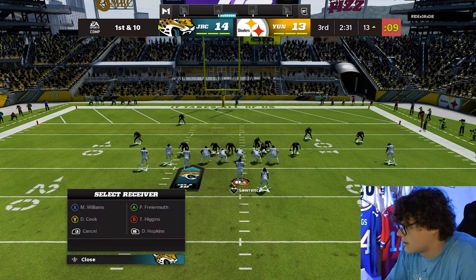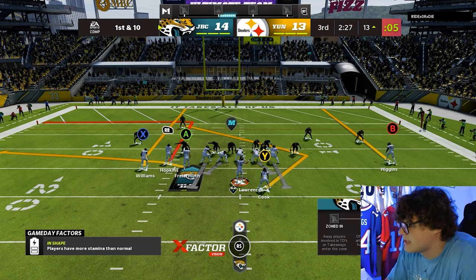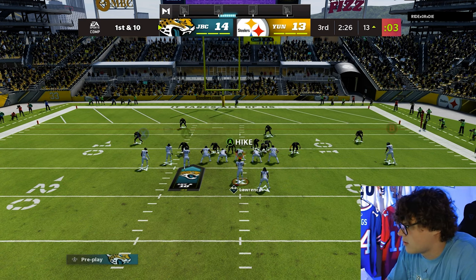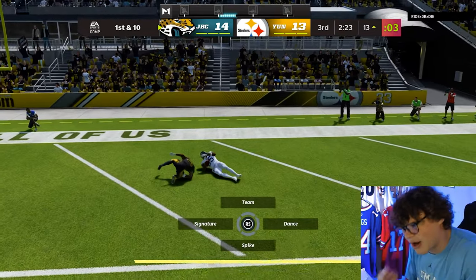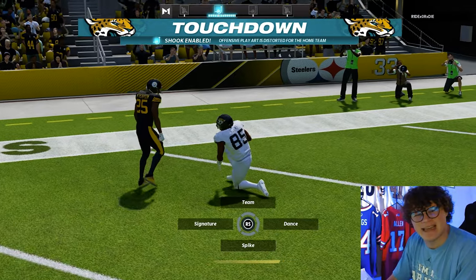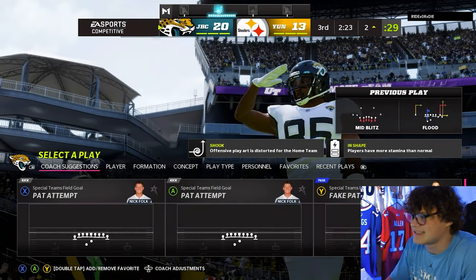I'm gonna run a streak to T Higgins because we have Red Zone Threat — I might just throw that low key. Go up and get it T — let's go! We get the jump ball animation. T Higgins, Red Zone Threat. I like this team — this is actually an exciting game!